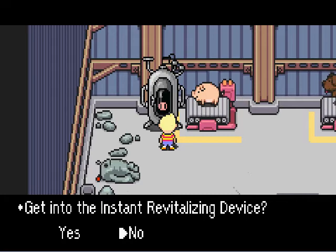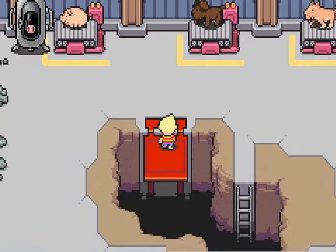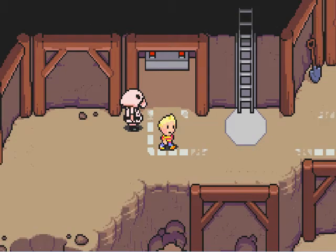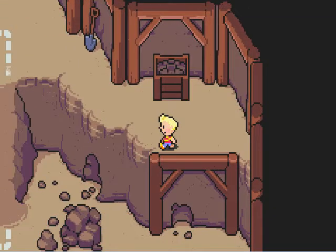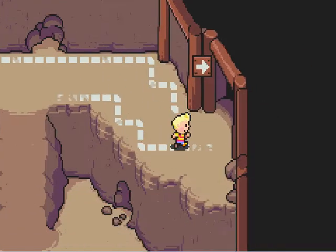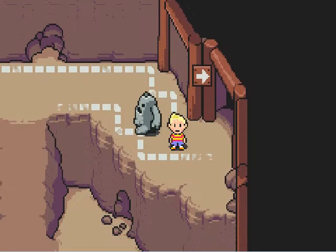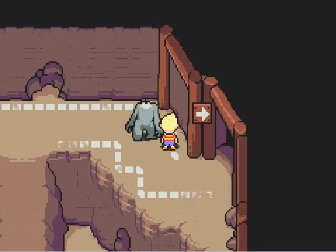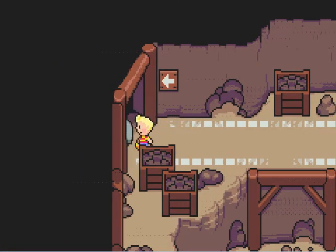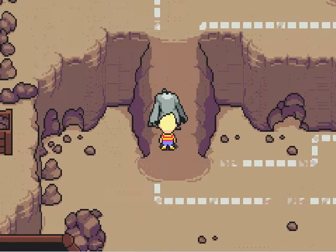There's a revitalizing machine here — an instant revitalizing device — but I don't have to use it since I'm at full health. There's Boney doing his thing. Let's go down the ladder. There's another Pigmask here: 'Hey part-timer, I use this to lift low-energy clay men up to the ground floor. Just bring one here and talk to me.' I have to go all the way inside here. I seem to have one right here — just gotta move him along the path. This is some interesting music too.